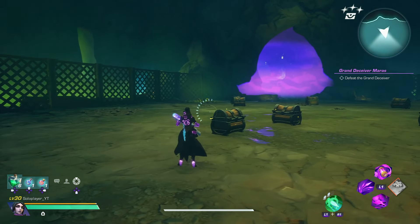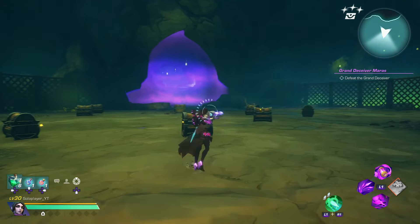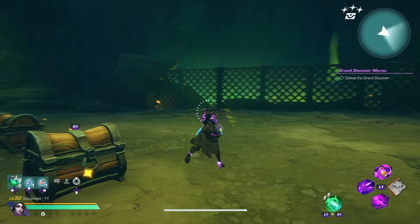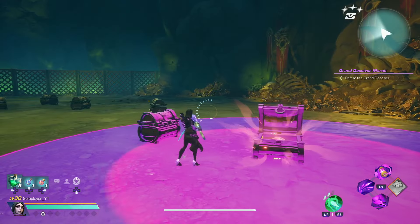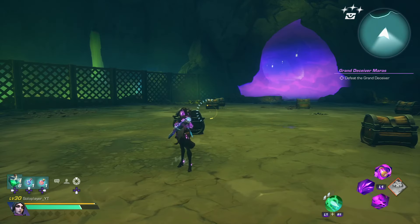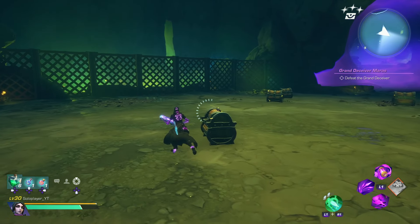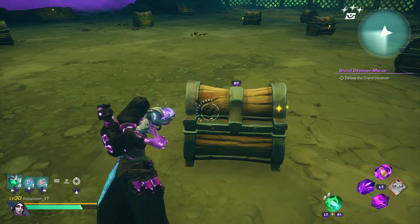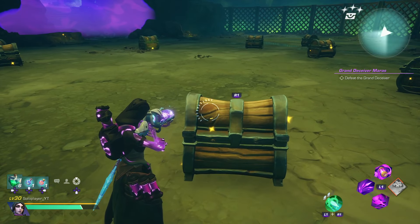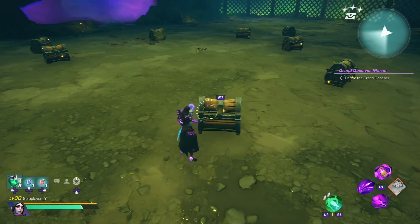The most annoying part of farming this fight, unless you're trying to one-shot it with an AP character, is figuring out which box the boss is in. This is something that has just recently gained popularity — it's going around on the subreddits and on Discord. I'm not the one who found it, but it's a super helpful tip: if you look at the back of these chests you can see there are two bolts — one bolt, two bolt. The chest that has the vertical line in the bolt, meaning up and down, is the one that the boss is in.